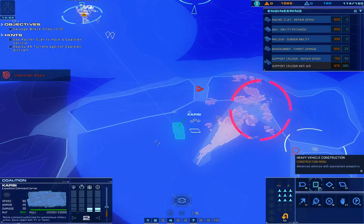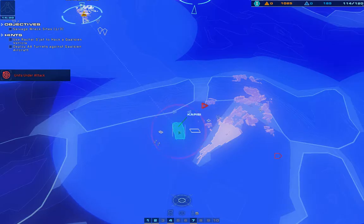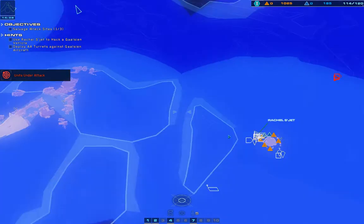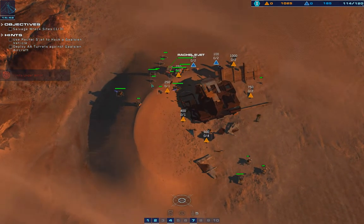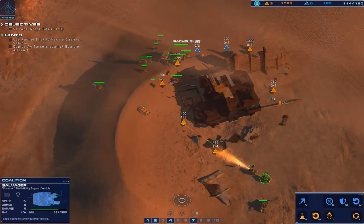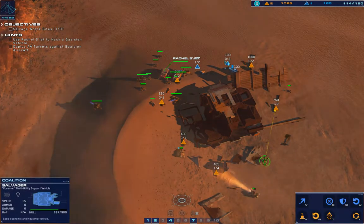Strike craft destroyed. The sensor post is under fire. Enemy rail gun eliminated. Listen up — we've got hostiles on sensors, confirm visual. Support crews are under attack — immediate fire support on that position. Advance to mark CUs. Salvager ready. Identify artifact sight on scanner — conducting sweep.